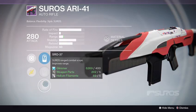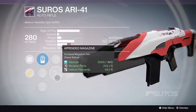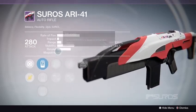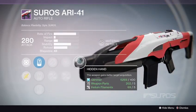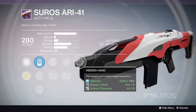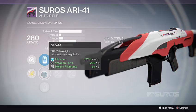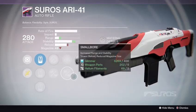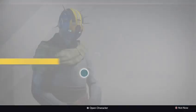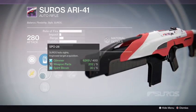Not Suros — SRO 37, brain fart. This one comes with Hammer Forged, Appendage Magazine — not bad. Snapshot, Small Bore. Starting to like it here. Hammer Forged, Small Bore, Hidden Hand with Target Acquisition, and Hollow Sights with Target Acquisition — definitely getting this one. Small Bore, Rangefinder or Hammer Forged, definitely getting that one.